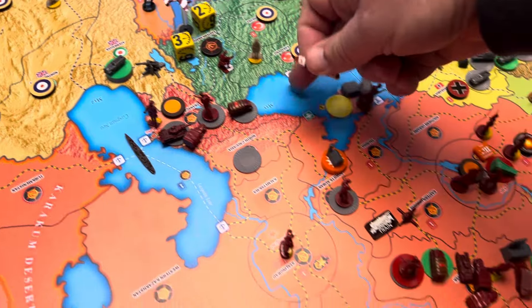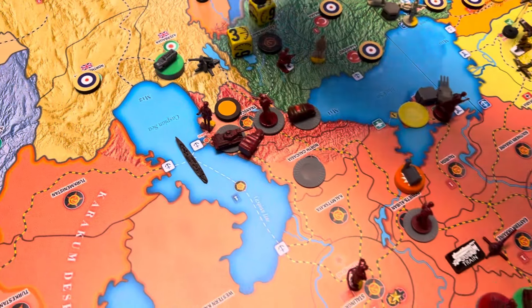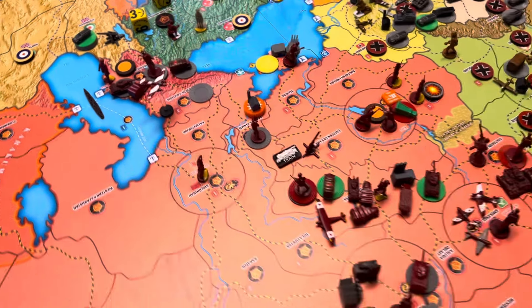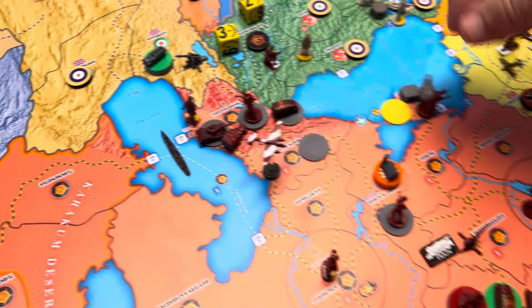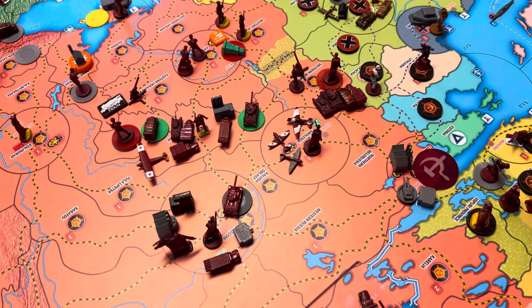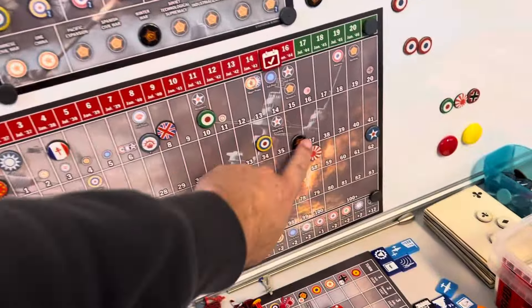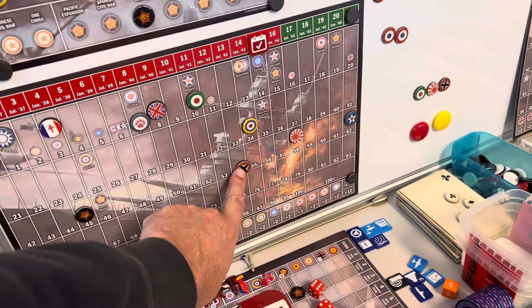This air transport — one, two, three — will land here in Oryl-Kursk. The medium bomber — one, two — will land in North Caucasia. Let's do the income while we're here. Germany's going to go down nine. Italy doesn't go down because it was just an Italian soldier there. So that's a good deal — still nine. We'll go up to 45 and Germany will come down to 54.